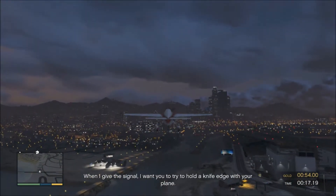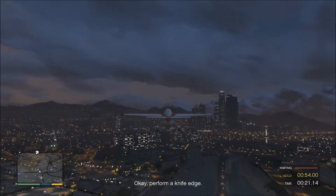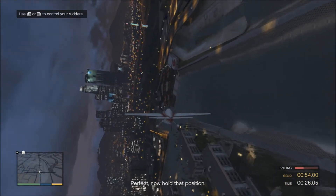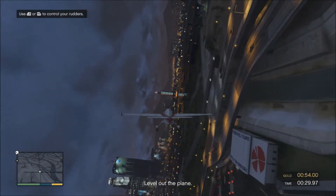When I give you the signal, I want you to try to hold a knife edge with your plane. Okay, perform a knife edge. Perfect — now hold that position. Don't forget to use your rudders to maintain altitude. Level out the plane.